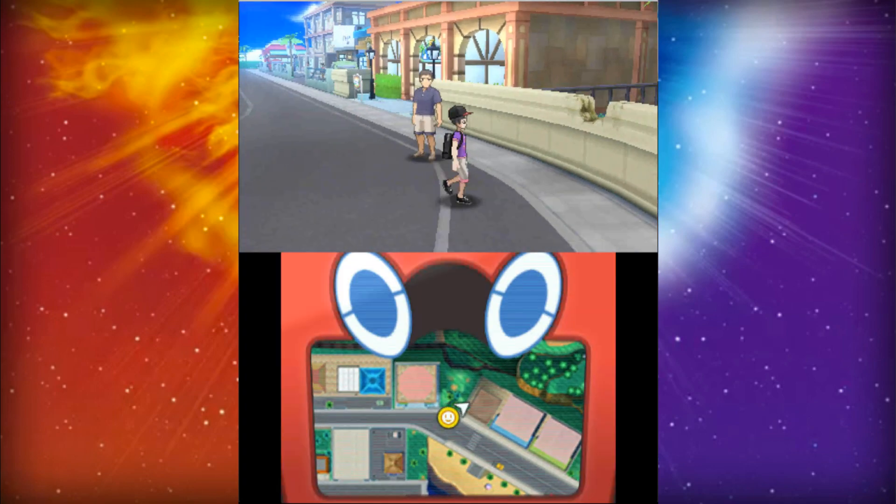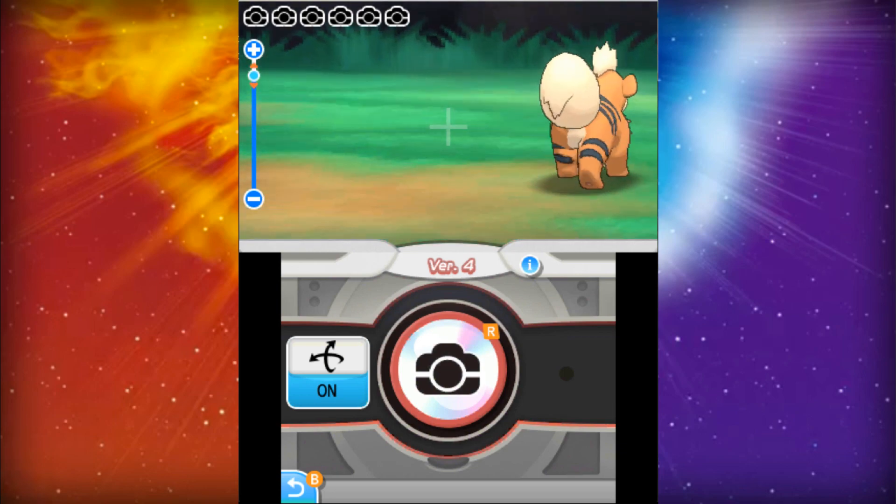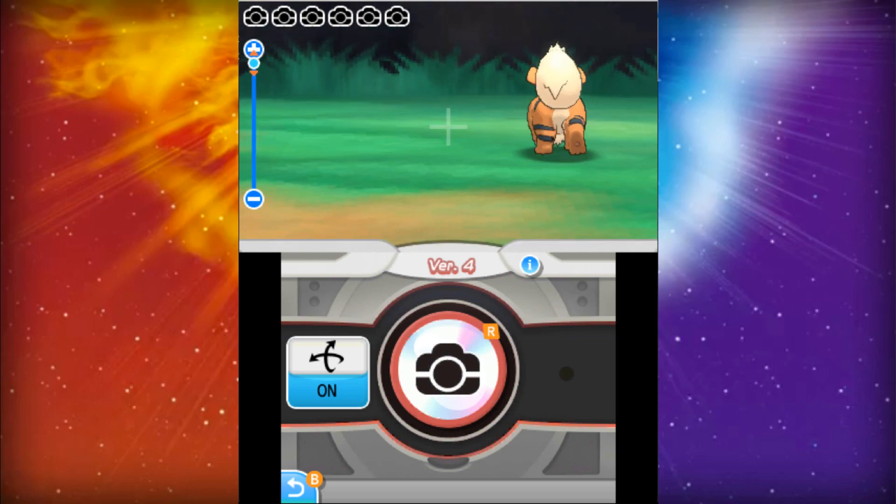We're also staying in Hau'oli City where we actually played in the demo, which is in the Shopping District. In the Shopping District you're able to find a Pikachu, Growlithe, Rockruff, and Meowth.